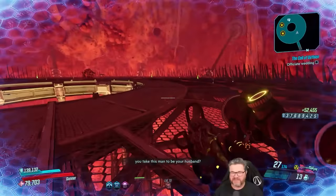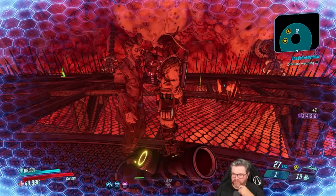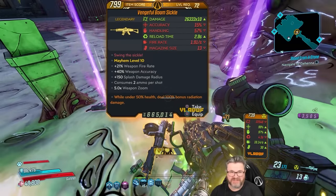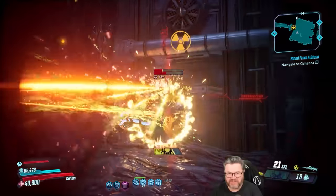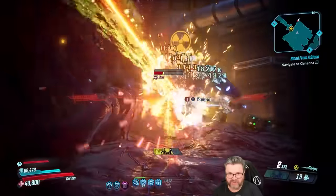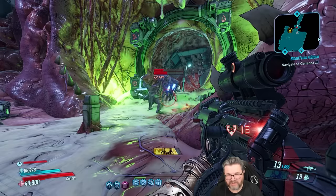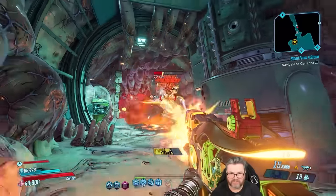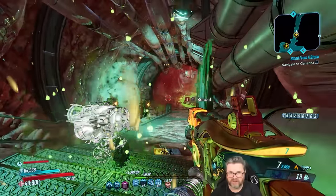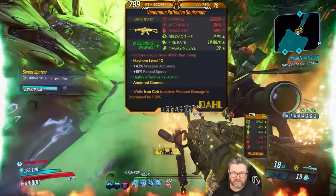The only time we might have an issue with this build is if it's an enemy like Graveward where Cub probably won't target it. We need to get our Soul Render. Boom Sickle! I feel like I'm taking crazy pills — I know it's kind of a channel meme to say 'luckiest playthrough ever,' but come on — we got a fire Old God in like five runs, a Boom Sickle without even trying, the Infernal Wish, Boogeyman, Plasma Coil, Toboggan all within like two runs. What are you doing, Cub? Another Sapper — great run!